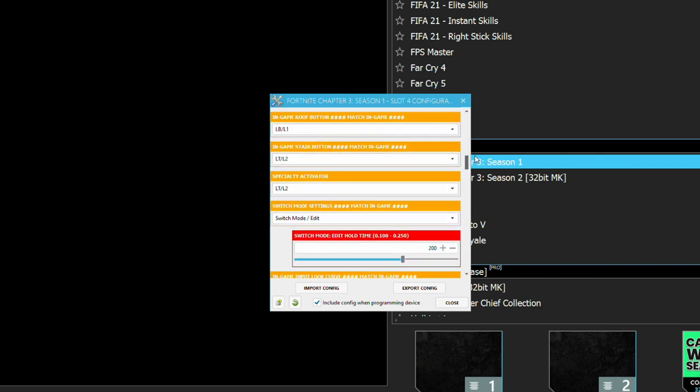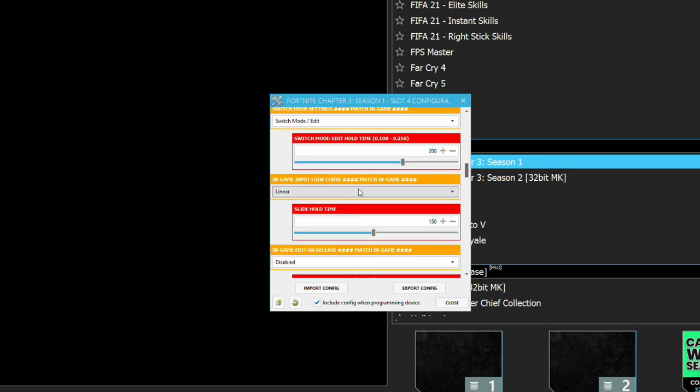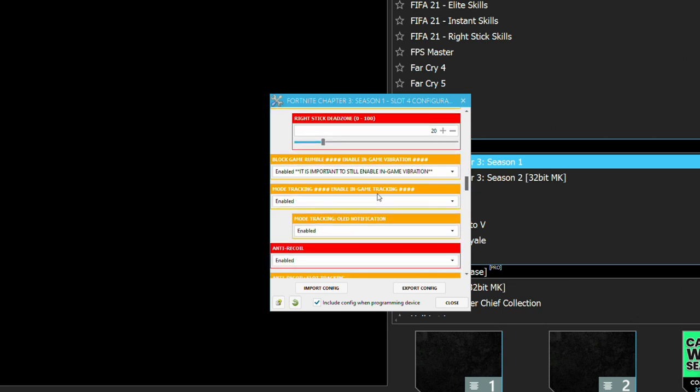Scroll down to your specialty activator — make sure that is enabled. Then get into the switch mode setting: whatever value you have for your edit hold time in-game, you need to match that right here. Go into your game, check your edit hold time, and change it accordingly. Input look curve does not apply to me, and slide hold time isn't a big deal now that you can slide as long as you want. Also, if edit on release is enabled in-game, make sure you turn that on here too. Match your right stick dead zone value as well if you've changed it from 20.